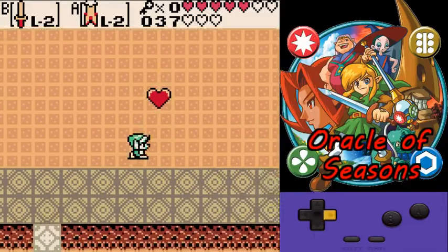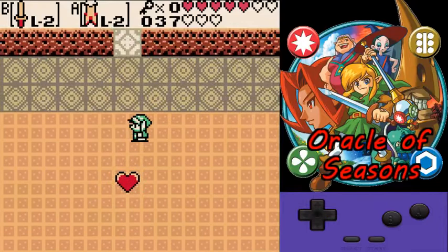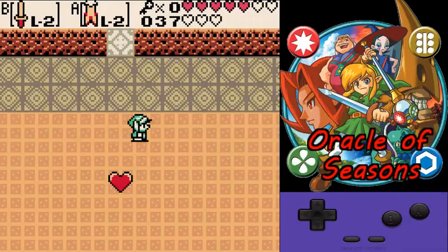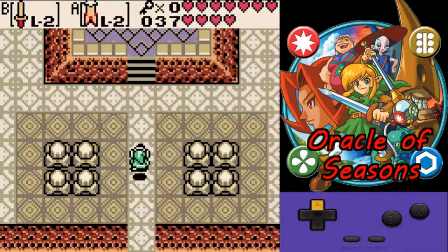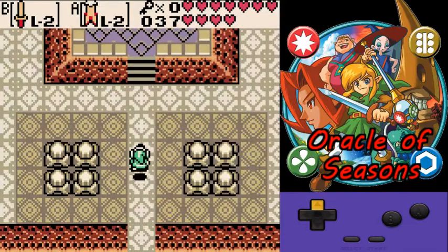Don't worry too much about not having enough health, as long as you have like three hearts or more — one of the fairies outside in the mini temple will give you full health again for Onox. But if you're starting out, grab it — it refills your heart and you don't have to worry about any of the fairies outside. Then move up and grab the Essence of Seasons.